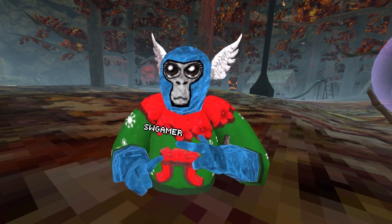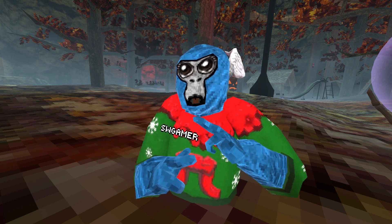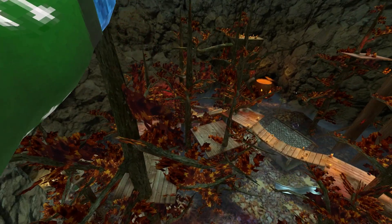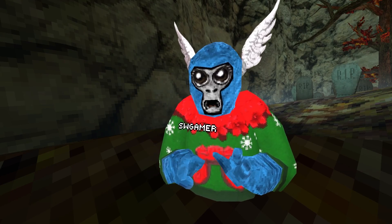Next up we have slippery walls. Slippery walls is one of the hardest mechanics to learn in the game, as it is very similar to ice. First we're going to have to get up there. Now we're up here, we're going to have to attempt this and see if we can get it. Okay, I'd call that one a success!